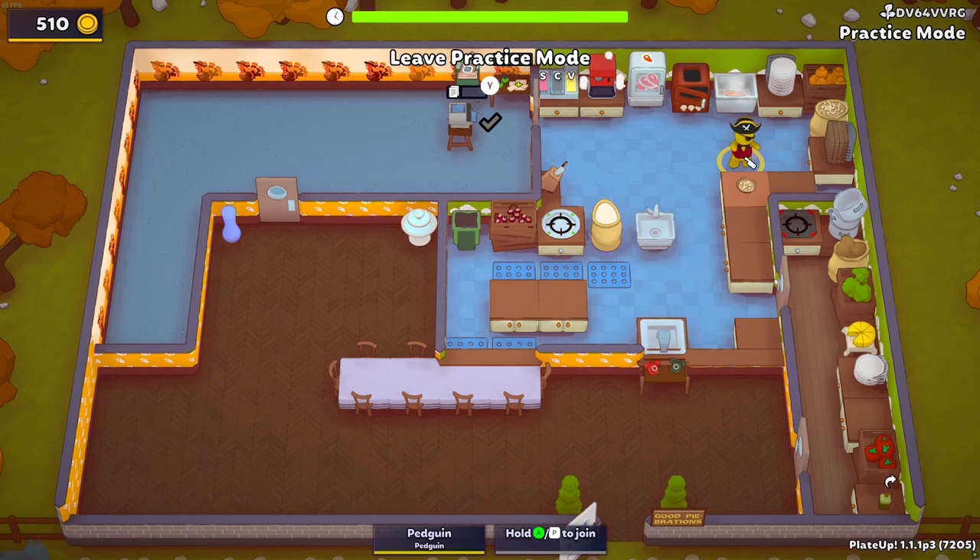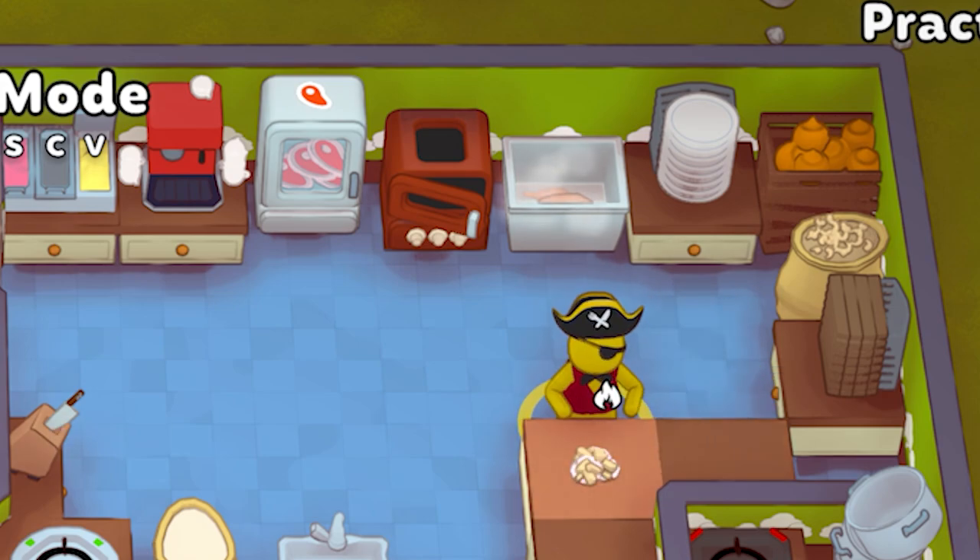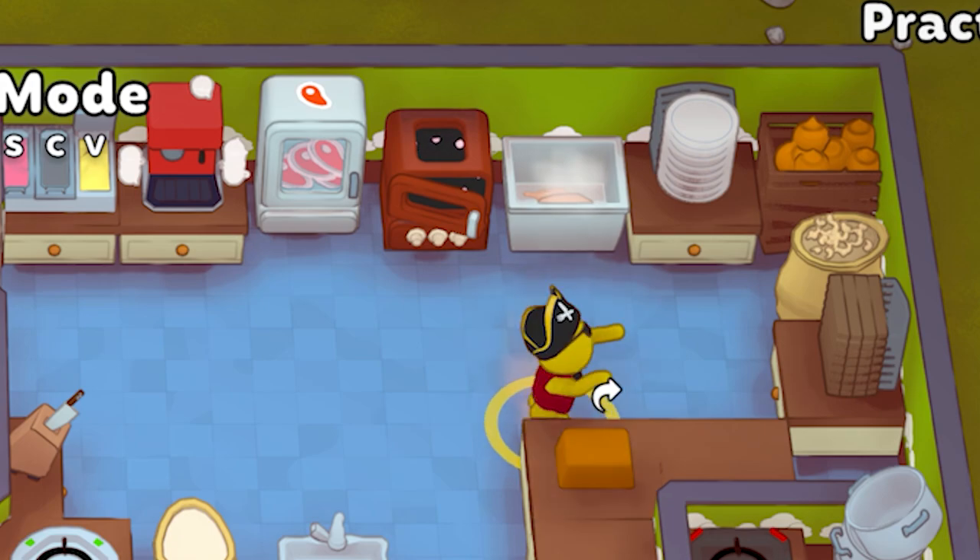Up next is the nut roast — the other new main. This is pretty simple: it requires nuts and chopped onions, throw that in the oven for a good while, and from this you get three slices.